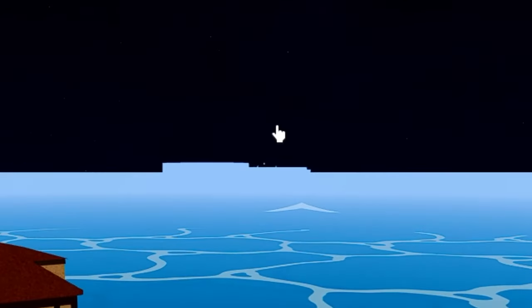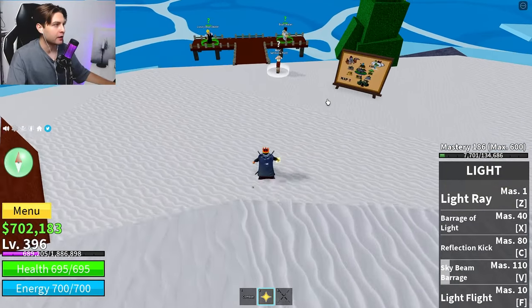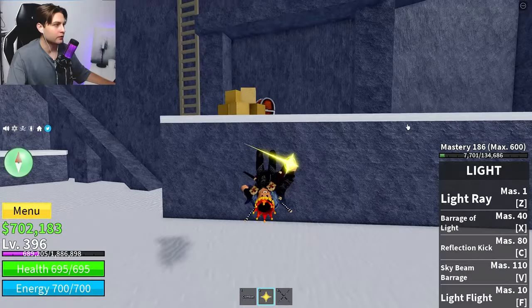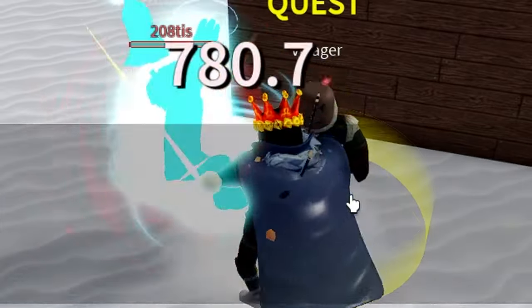From there you need to get to this location — this is the Snow Island. Here we are. You need to set a home point, so click this NPC right there, click accept. This is a very important step.